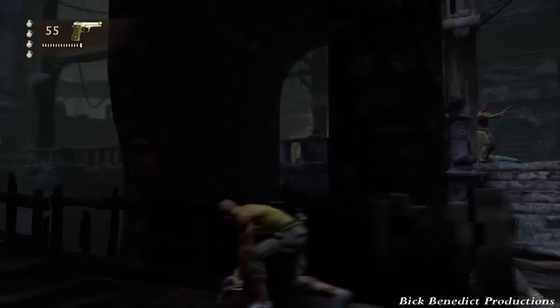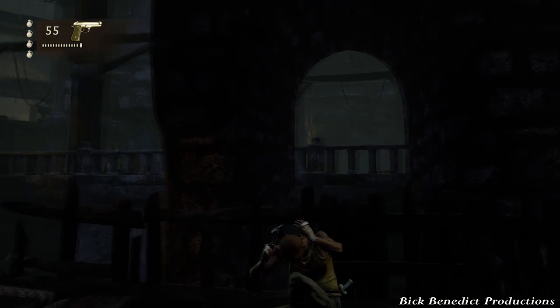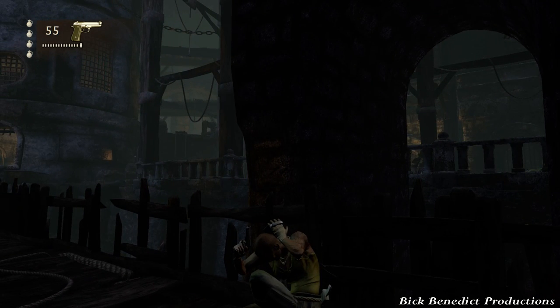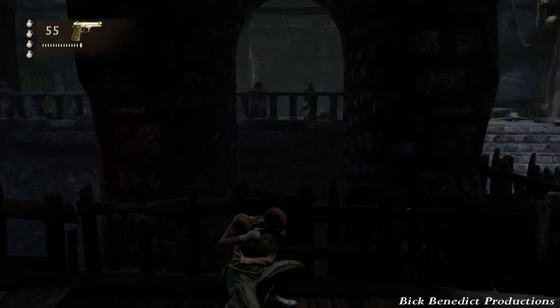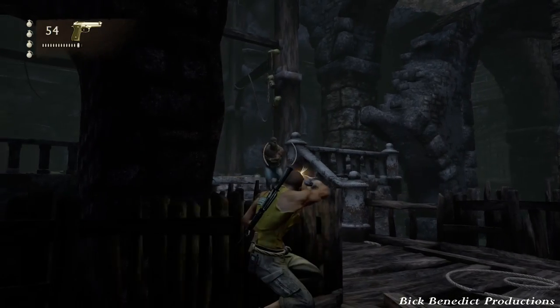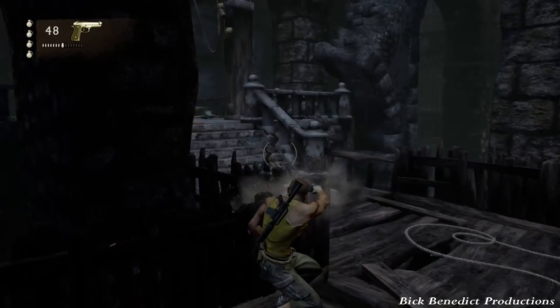See the guy to the left with the shotgun? Behind that column? If you ever see him running towards you, it means he's charging you. Watch — he's charging me. What I'd recommend is just blind fire at him and put him down.